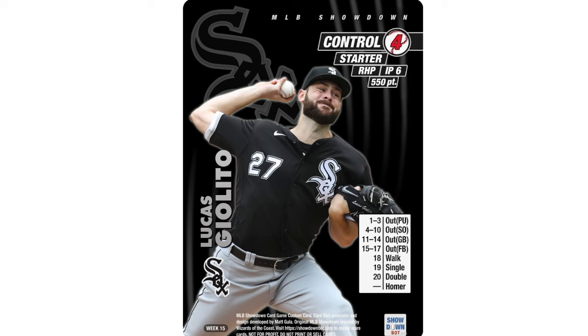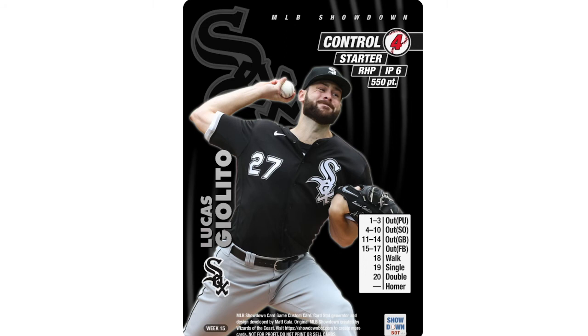Speaking of White Sox pitchers — Lucas Giolito, under 600 points. Those last two were tier one; Giolito is tier two. He's got the four, one through 17, which you'd absolutely grab every time — that's a must. A monster of a card but a little bit less than our other guys. He's got a 3.9 ERA, 1.1 WHIP for the season. He threw a complete game against the Houston Astros — nine innings, got the win. These three pitchers are all great number ones on any team.